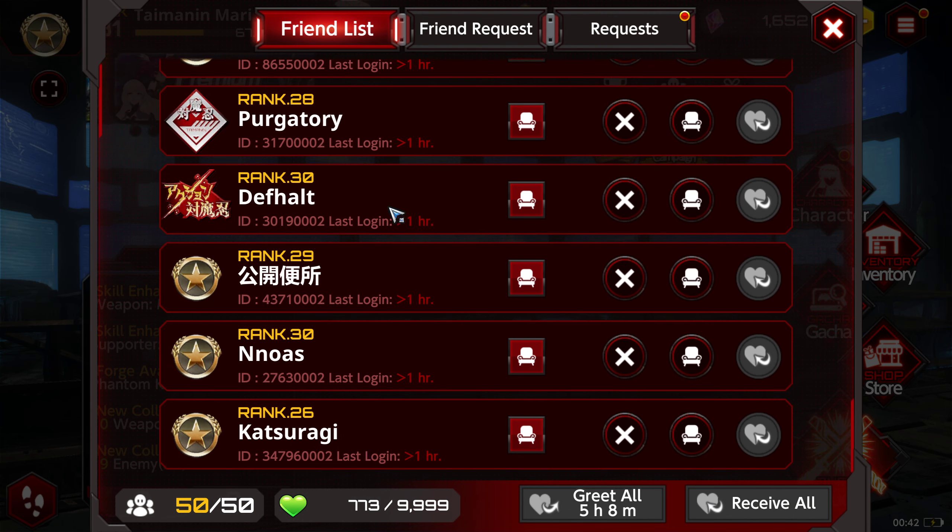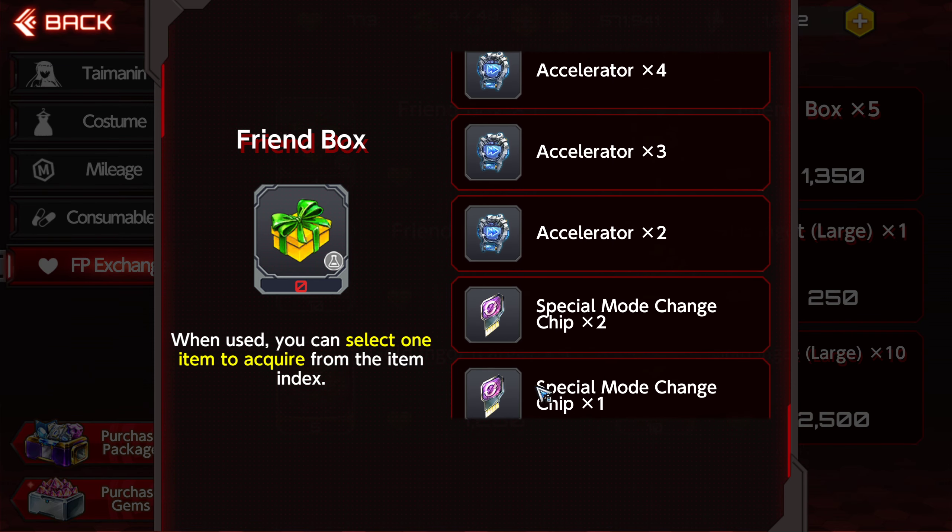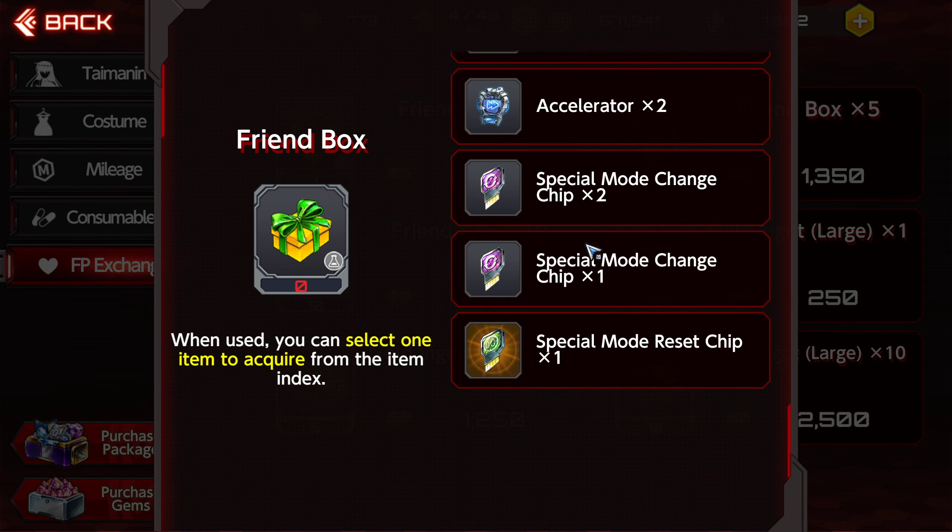If we head over to the shop tab, we're going to have these items called friend boxes — 300 to buy one. Looking inside the box, there are a few items that stick out to me. The accelerators are nice because over time, if you're getting these from farming these boxes — which are free — you'll be able to skip your trainings, which is good. The special mode reset chip is amazing: you do your special mode, you pop a chip, you get to do it again. It's only six crystals, but that does add up, and any free premium currency is good currency.